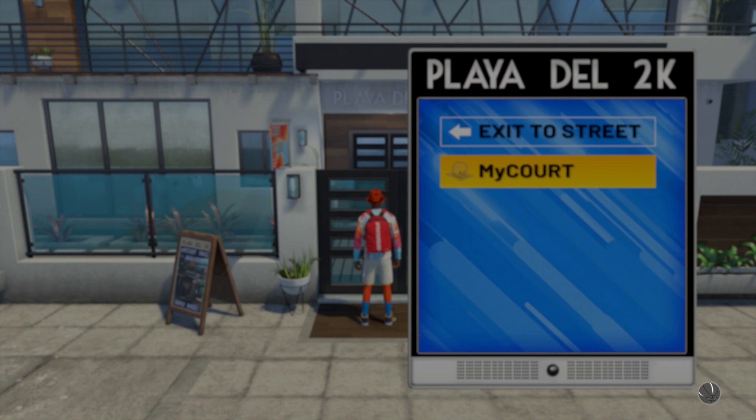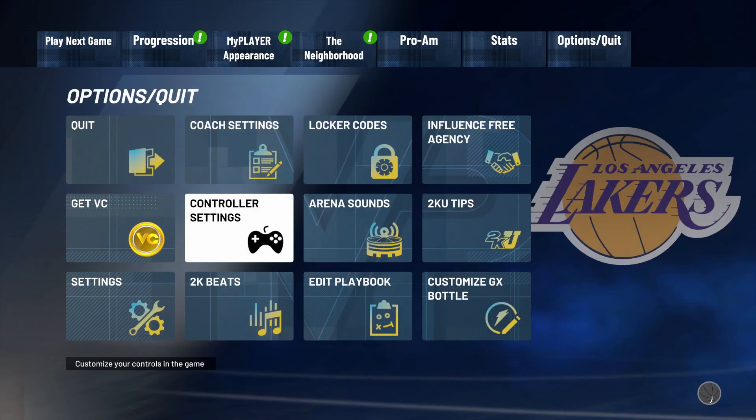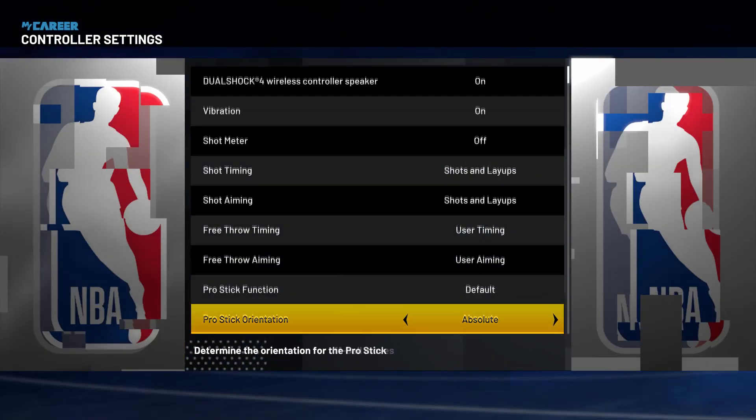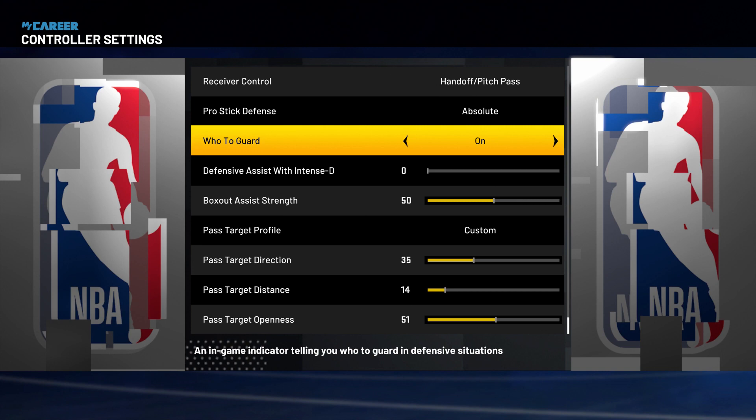To access this, either go to the main screen through features and controller settings, or go to your MyCourt. From there, go to your options, controller settings, and then go all the way down. You'll see right here the defensive assist and the Huda Guard setting.